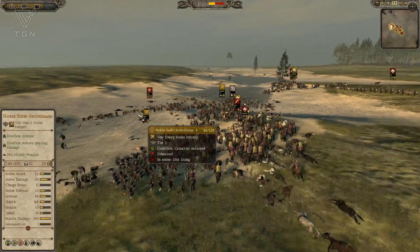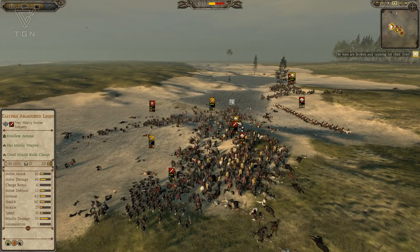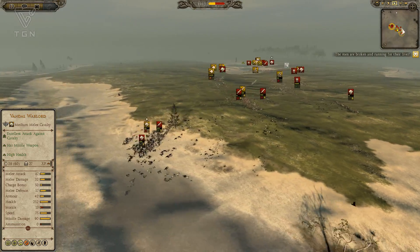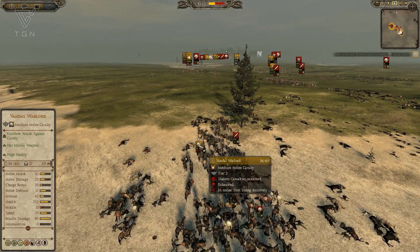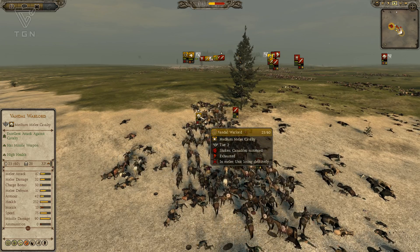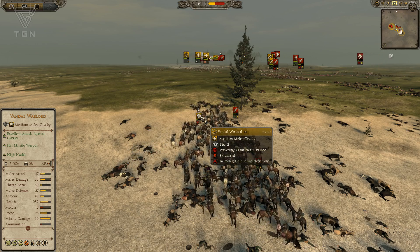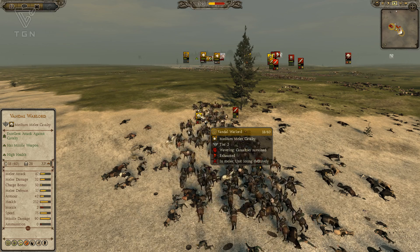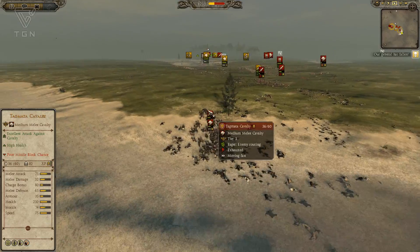I've killed half his army at this point and getting some nice charges, but I've lost more than half of my army. The Noble Swabian Swordsmen are kind of a sturdy base of infantry - they've done well. I like Moorish Cav getting some decent kills. But this is clearly in the favor of the Prussian Prince, and my general is about to die. This Vandal Warlord can't hang on much longer - he's shaken, exhausted, in melee and losing. You can see his morale is already down to zero, so he's wavering. That's another very cool feature of Attila - it adjusts the morale and ammunition display in the battle so you can see the effects.